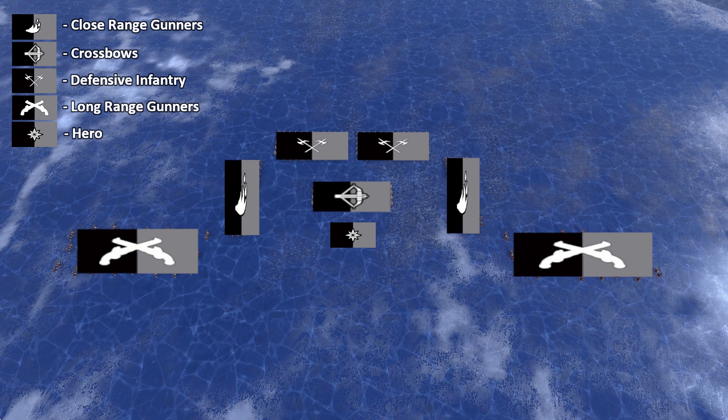The idea with this is that the unit as a whole can maneuver around while the individual units cover each other's weaknesses. The defensive infantry to the front attract the enemy's melee troops or intercept cavalry, while the close-range gunners get high-damage volleys off against charging troops and then relocate for flank shots. The long-range gunners can focus on enemy missiles or provide more supporting fire to the main line. Now let's see this in action.